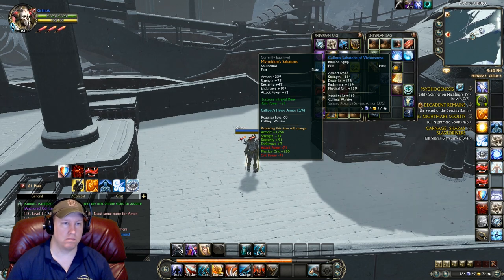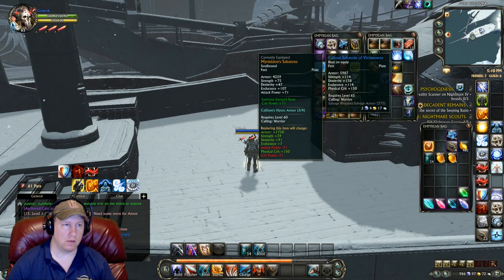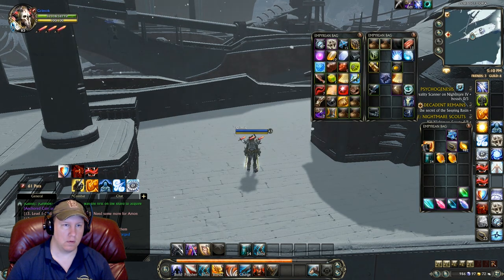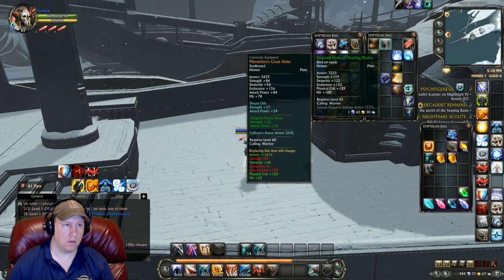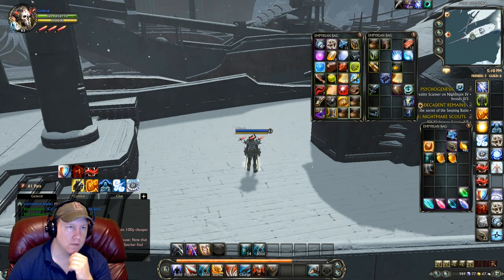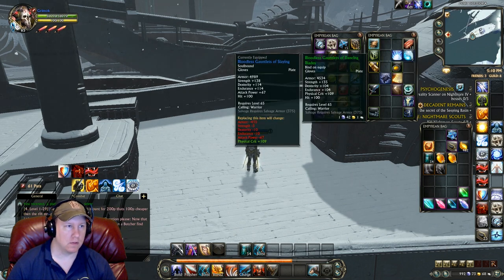Hate to get rid of the old relic myrmidon boots, but you've got to upgrade with the times. It's disappointing seeing those boots go away, but let's move on. We get a helmet and it's quite a bit of an upgrade. The problem is we're losing some strength, but we'll get a lot of that back once we put a rune on it.